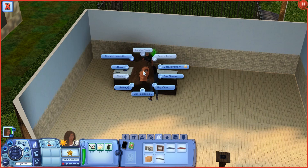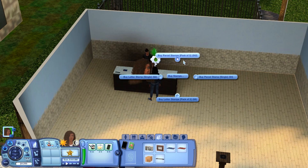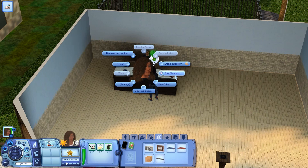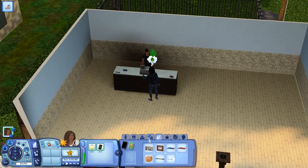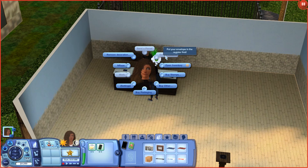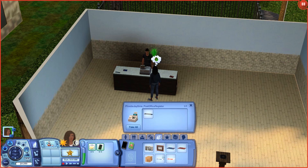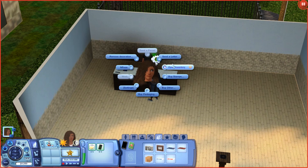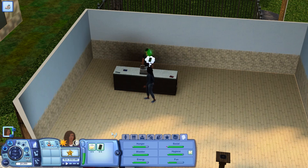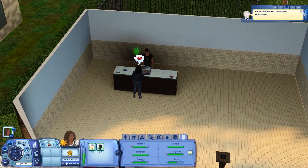I want to see how everything works. I'll buy a single letter stamp and a single parcel stamp as well — oh, they're different colors, that's kind of cool! So we have the stamps. You have to open up the inventory and put the envelope in the register — you can only do one thing at a time, which is fine. We'll go ahead and send a letter. It says it's going to Daryl's household.